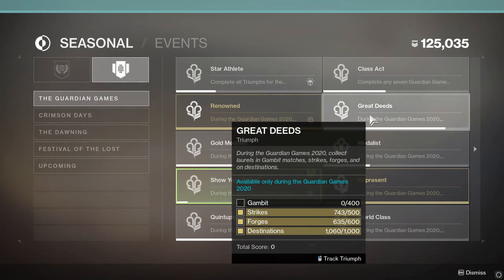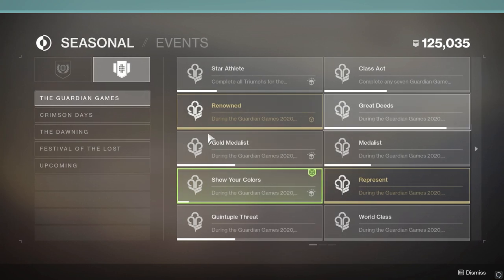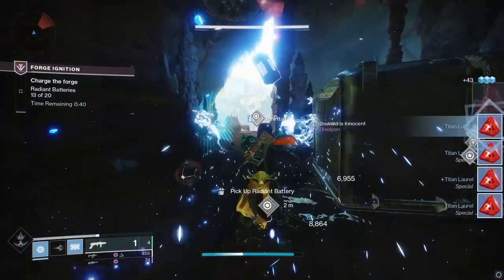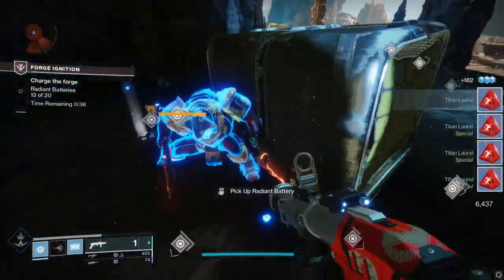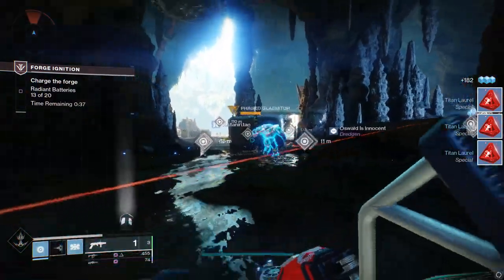As you guys are aware, the Great Deeds Triumph includes getting 600 laurels from forges. As you can see, I am in the forge right now, and you're seeing the strat that I would highly recommend you use over anything else, besides maybe one-two punch shoddy hunter builds.